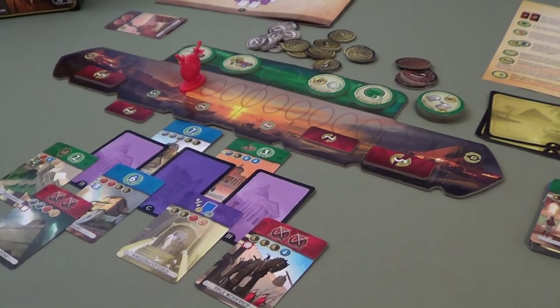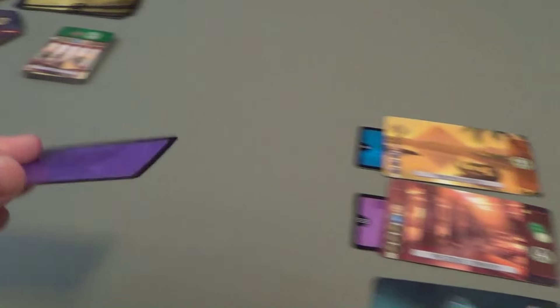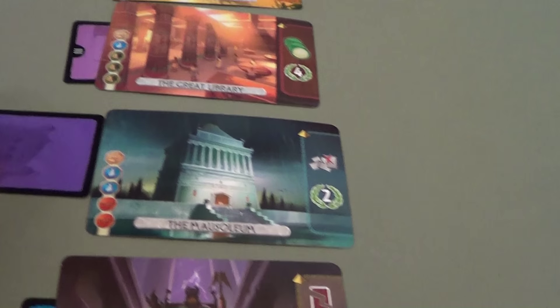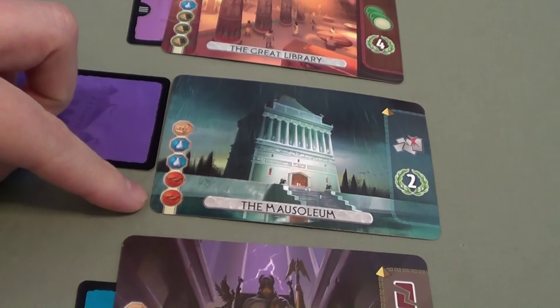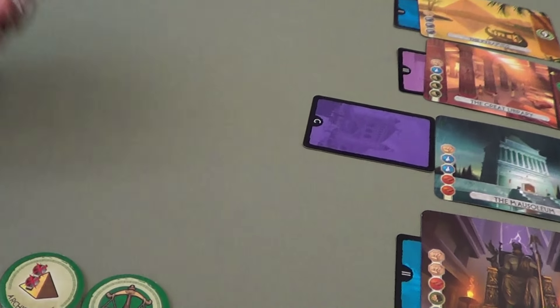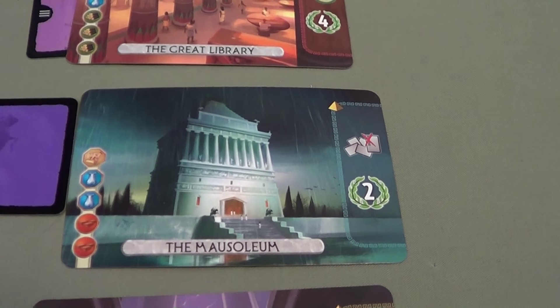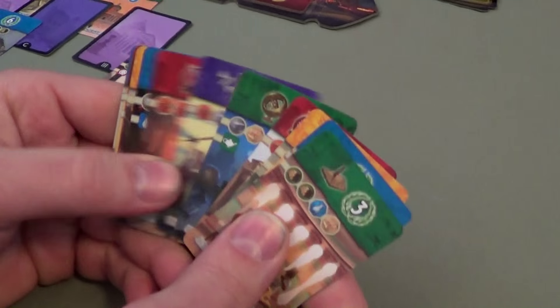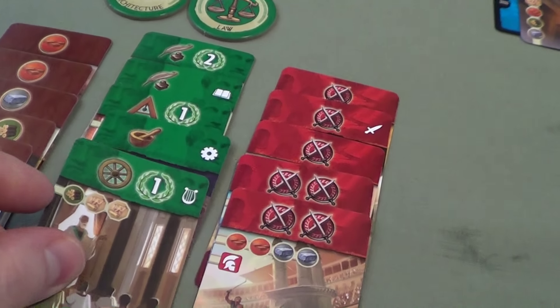Carmen: I'm going to build my next wonder. I'll take this card — it'll do Tim the most good if he gets it, so I'll deny him that. That builds this wonder requiring two bricks, two glass, and paper. I have the two bricks and I can ignore the two glass with my bonus tile, so I just have to pay two coins for the paper. I have built this wonder which allows me to take one of the discarded cards and put it in my tableau.